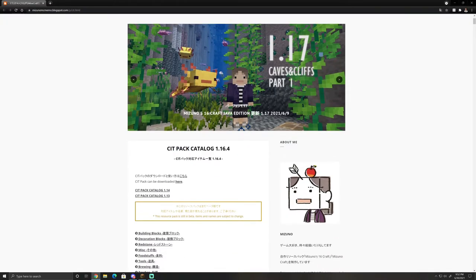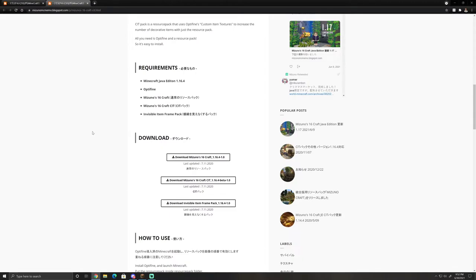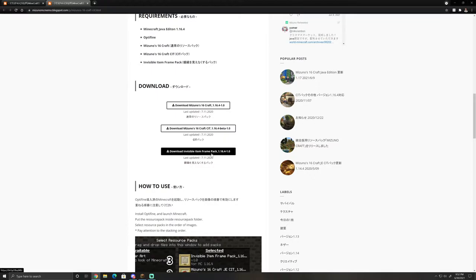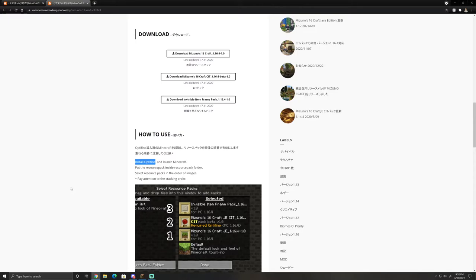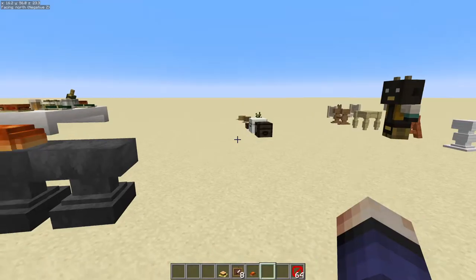So how do you download this? I'll link the page down in the description. You can go to the download link and it will take you to their download page. I am downloading the CIT pack — just those additional items. It doesn't actually retexture the rest of the game. Mizuno does have a full texture pack that retextures everything, but I just want the CIT pack for those special items. You can also download the invisible item frame pack here to make all your item frames invisible. Quick disclaimer: this does require Optifine, and I'll link Optifine in the description below.